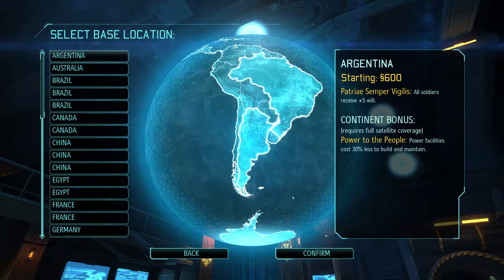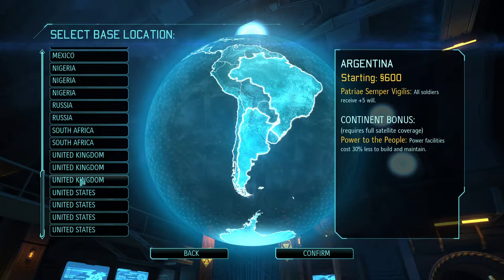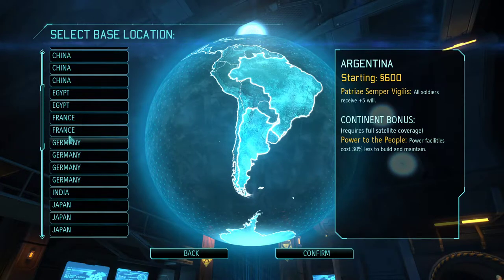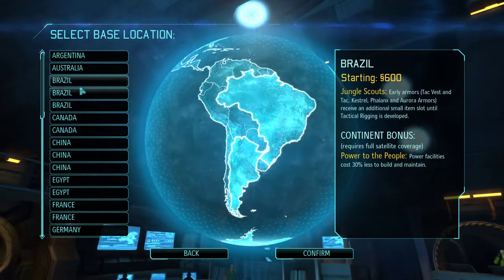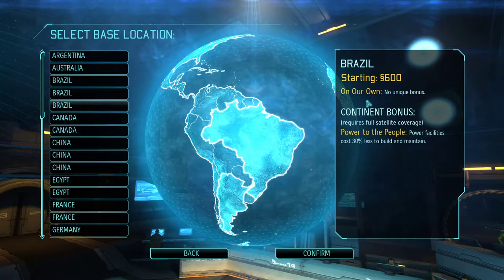Okay, so I'm by no means an expert at this game, but I have played it quite a few times so I think I can hold my own a little bit. We've got to pick our country here: United States, Russia, Japan, Germany. They give you some different options with different starting bonuses. You start out with some money, you get your benefit, and then when you control the whole continent with satellite coverage you will get some extra bonus as well.